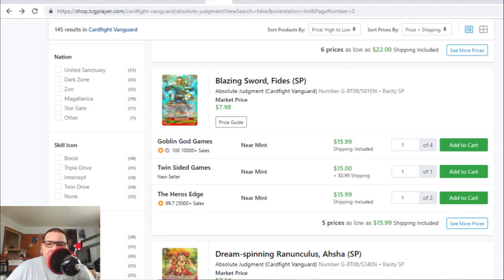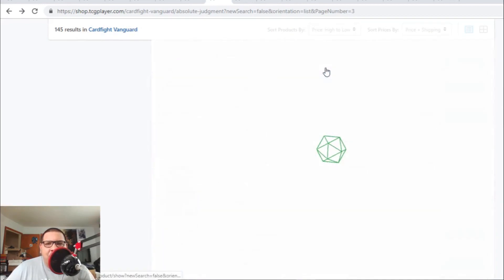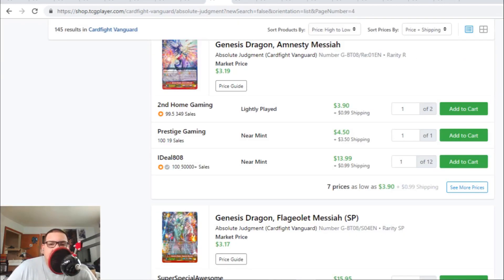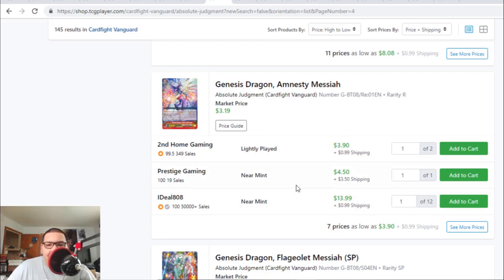Blazing Sword Fides the SP version is going for $16 to $17. This card is also leaving the market — there's only five copies left. The RRR has to go for like $5 or $10. Fun fact: Genesis Dragon and the Messiah, the Rare, is actually going down in value. Last time we saw this Rare go for like $10 to $13, but now it's down to $4 to $5. Messiah cards are now calming down in price — before they were actually really hyped up.